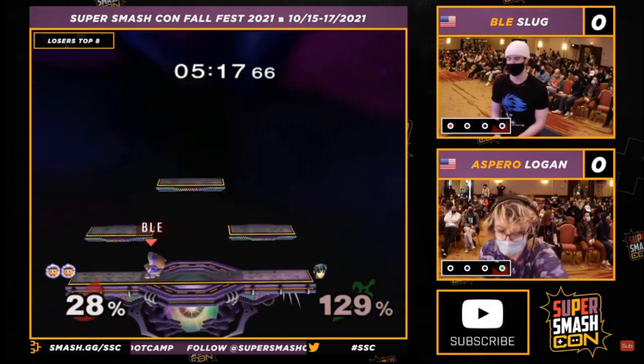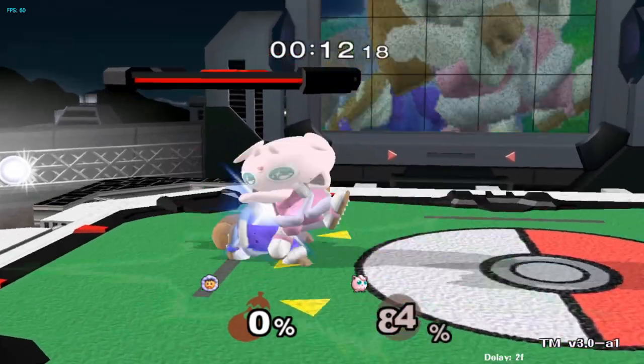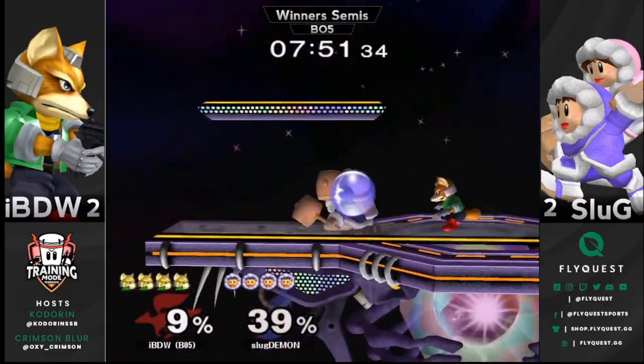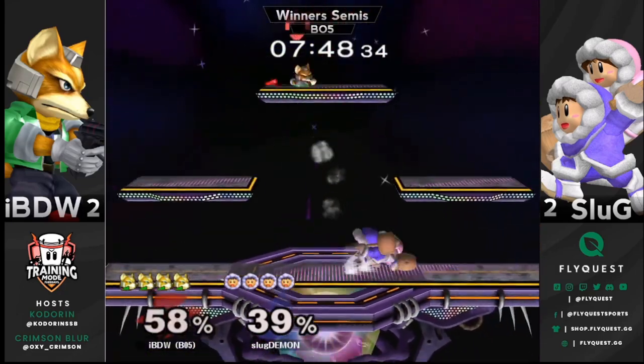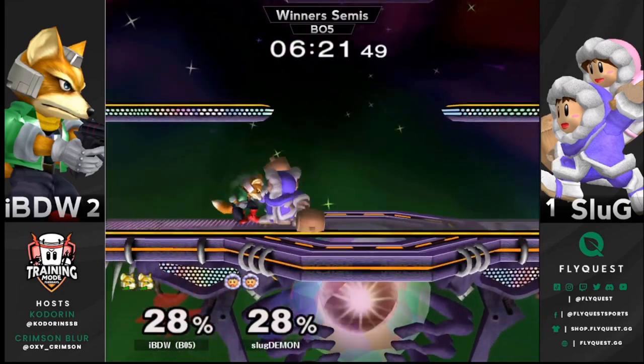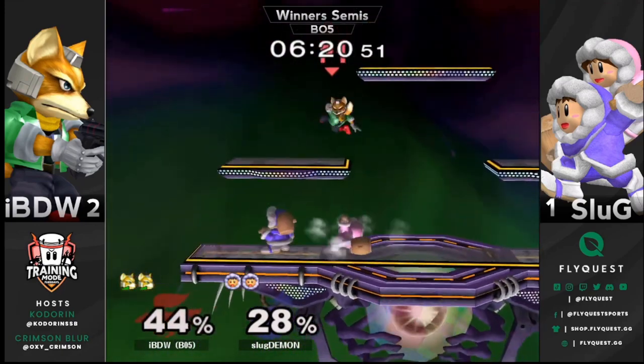Versus floaty characters, you can perform combos such as down throw up smash into forward air. At higher percent, down throw up smash is also a key kill confirm to have versus most characters. This combo is started with down throw, so the timing will be different for each character, with lighter characters being faster and heavier characters being slower.